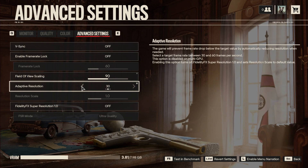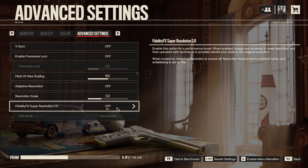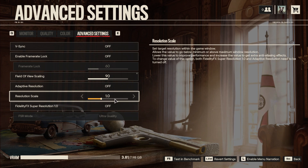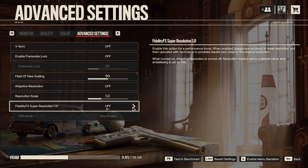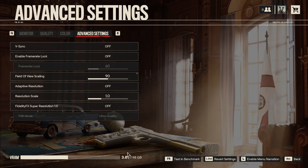Adaptive resolution will lower your game's resolution to try and reach a target fps, which can be annoying and will make the game look worse, so I'd recommend keeping it turned off. Next is resolution scale, which allows the game to render above or below the window resolution. Lowering the scale renders a lower resolution and increases performance but at worse quality, while higher scales render a higher resolution at a performance cost. It's best to keep this at 1.